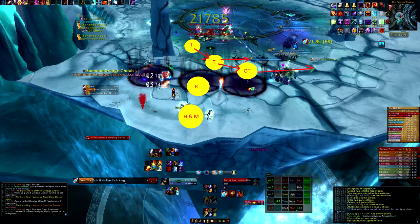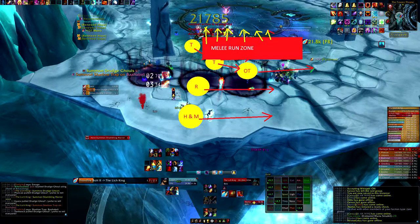When shadow traps start coming out, the main tank is going to start moving — not directly back toward that circle above him. He's going to move at a 45-degree angle south and then follow that line all the way across. Above all these groups you have a melee run zone. When a shadow trap hits, the melee has got to run inside. That reduces how much they have to move and allows them to get out of that shadow trap zone faster.